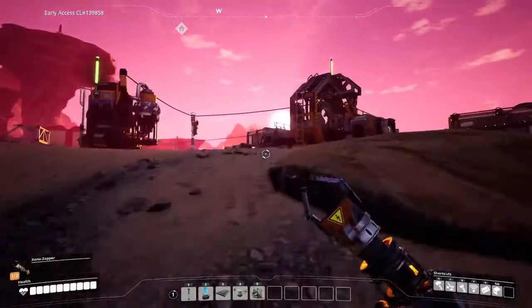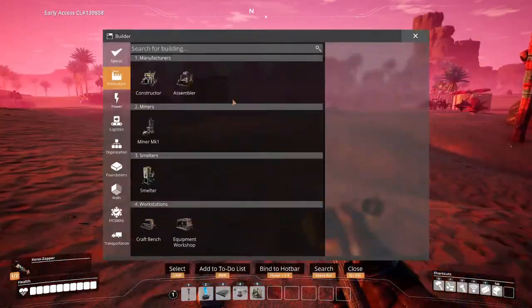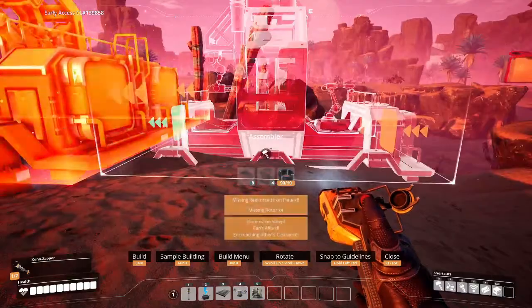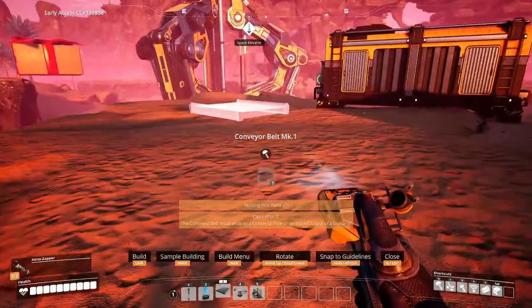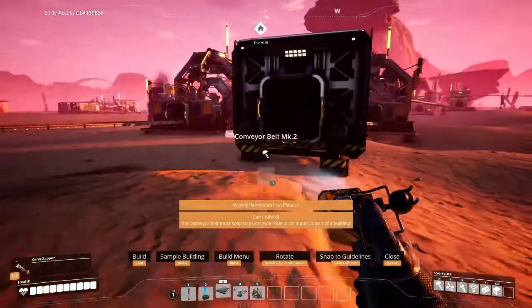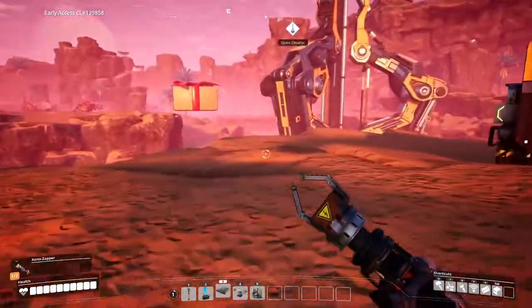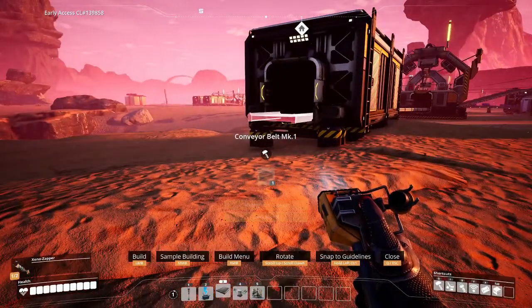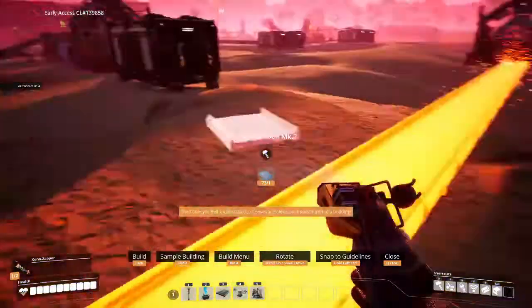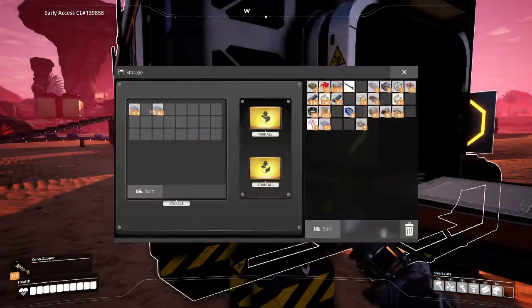First things first, we're gonna put our assembler right here. We don't want that one, we want the faster moving ones if we can help it. It's telling us we're about two plates short. We want this to be speedy, so let's get the right one in and pull our plates back.